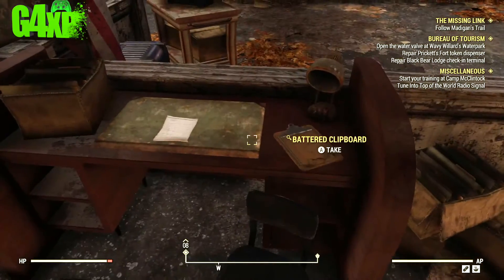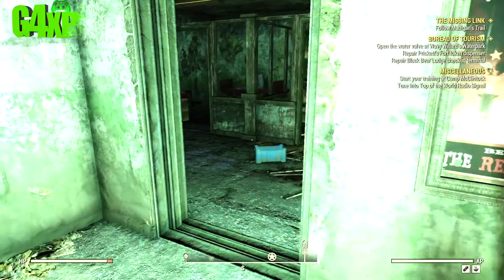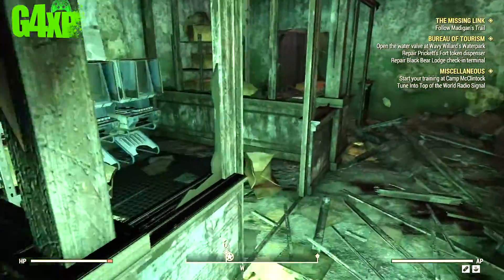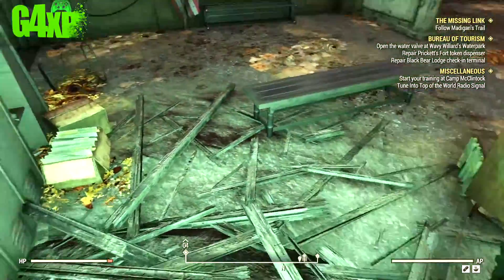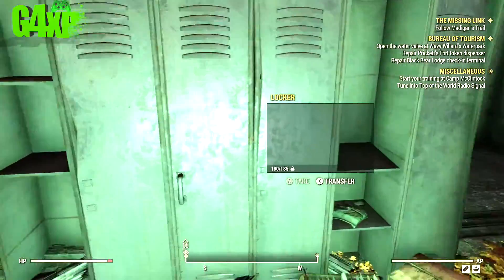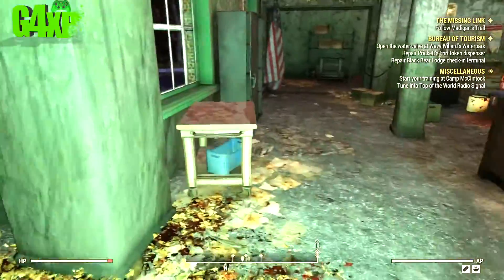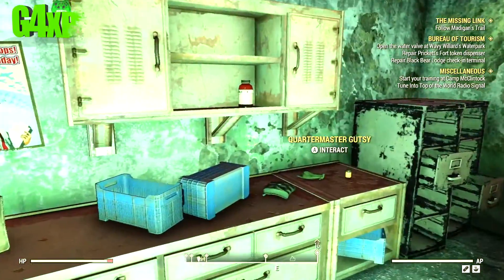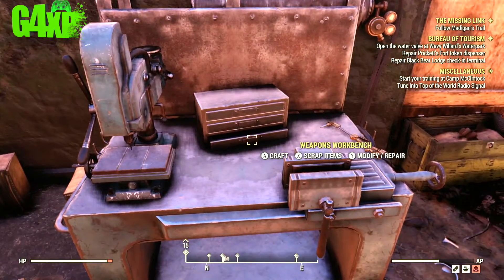Don't forget the one on this desk either. The majority of springs are going to be in this general area, and there are other areas too. I'll go around and do a whole lot of looting. There are no enemies as such — I came across a tick during this playthrough but generally it's pretty friendly. You can very quickly, even if you just concentrate on this bottom area, get springs very fast. There's a lot of ballistic fiber, military ammo bags, and all kinds of stuff in here.